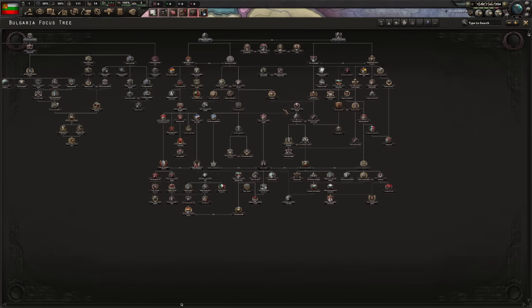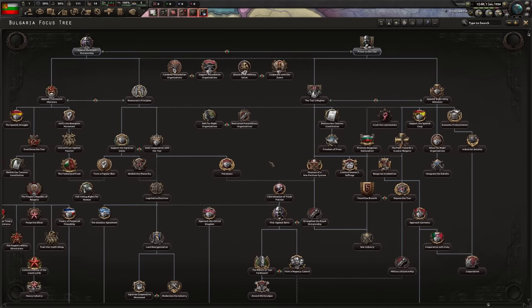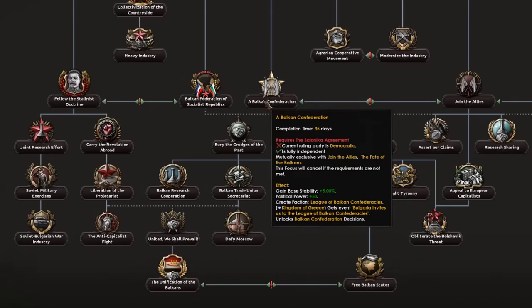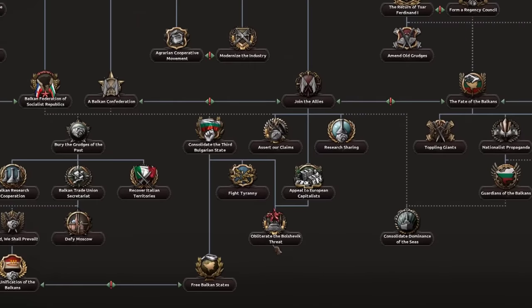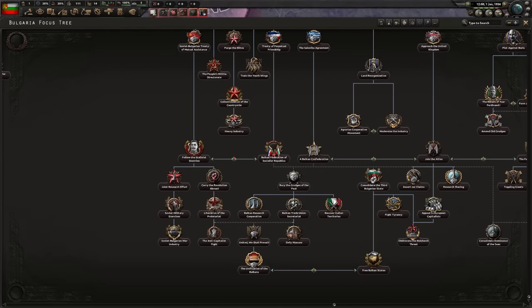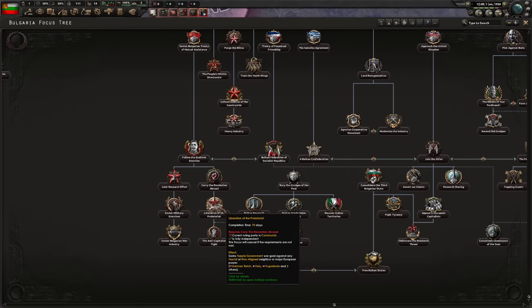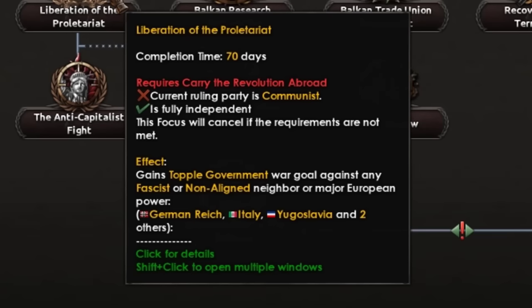Bulgaria - I've always had a soft spot for them, they're pretty fun to play, but I guarantee that's not going to be the case today. The Bulgarian tree is a bit of a chaotic one to get around. The paths I usually go are the most fun - either communist or democratic. You can unify the Balkans, which is very nice. You can also join the Allies and puppet all the Balkans, or go the communist path and ally with the Soviets, getting war goals on Germany, Italy, and Yugoslavia.